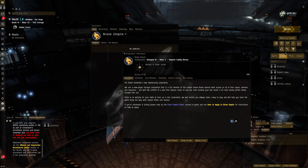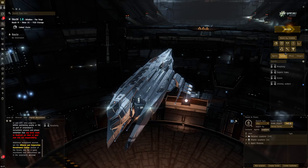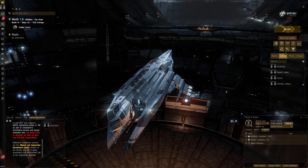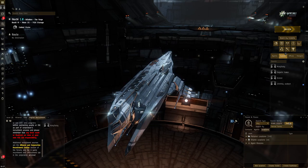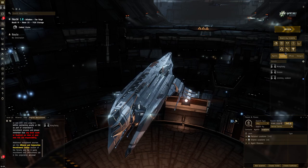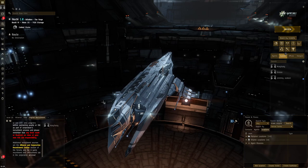Often joining involves signing up on a website so the corp can maintain a database of members. I personally recommend Brave Empire: it's a newbie corp with friendly people who will help you get started, and it's not war-declarable. It's also allied to the Brave Collective, a large null-sec alliance, so you have access to null-sec and can operate relatively safely there with many allies. You can also go to high-sec without worrying about war declarations. The corp tax is even lower than the NPC corp default, so there's really no downside.